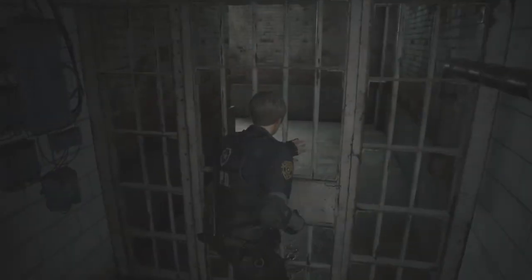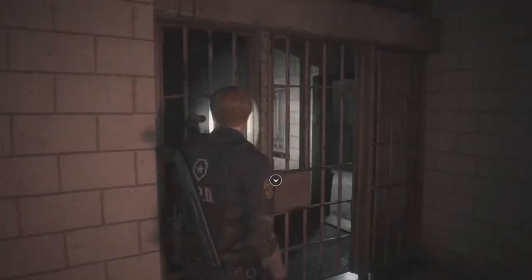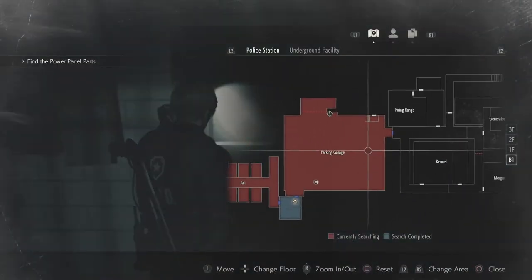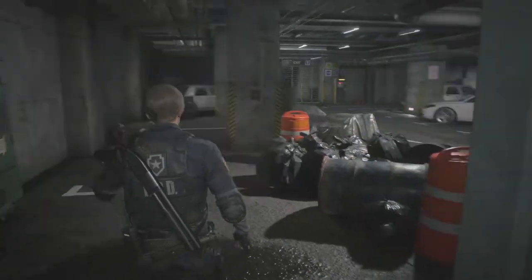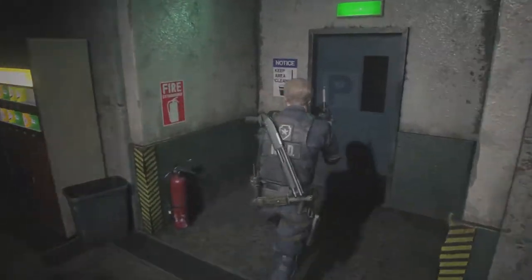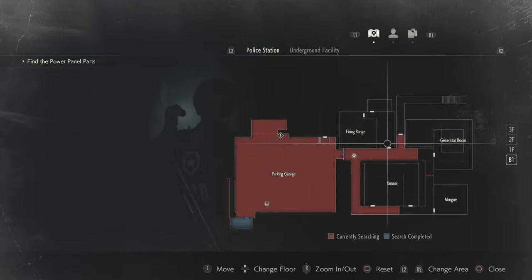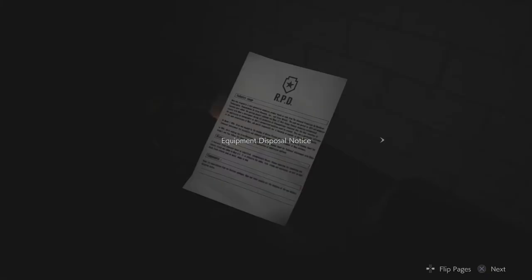Do I go this way? Nope. Let's go back out this way. Where do I need to go? I guess across there. Please don't be any more doggies — I don't like doggies! There are kennels there. I guess we'll check straight first. The firing range — the firing range is awesome.